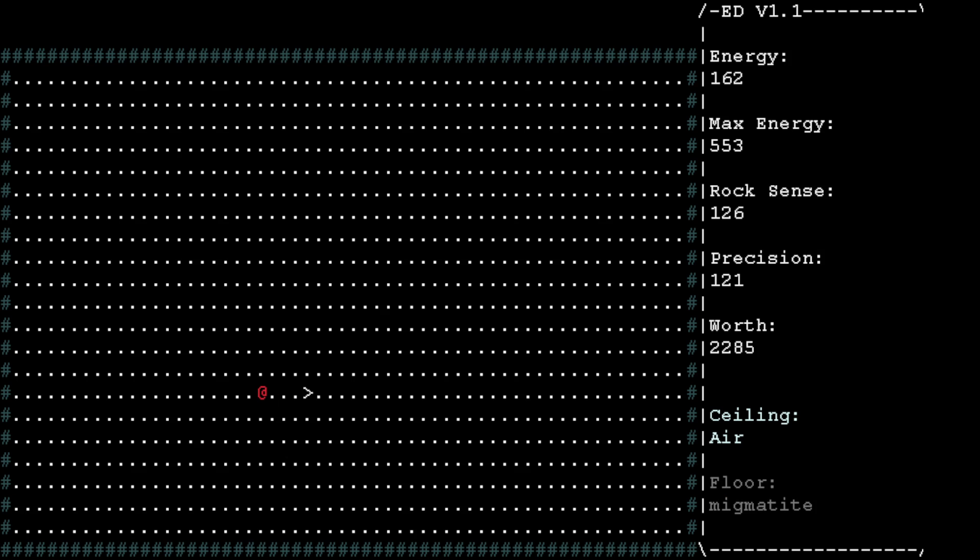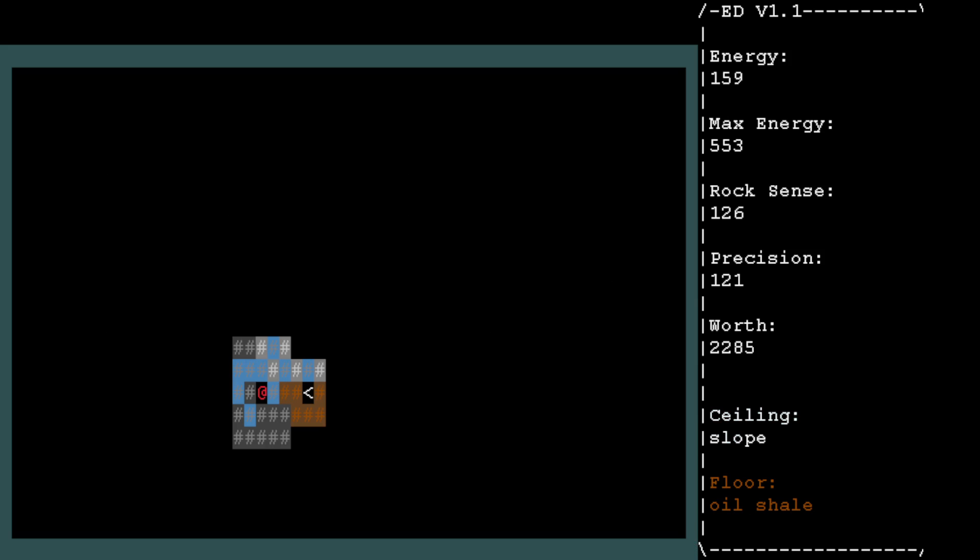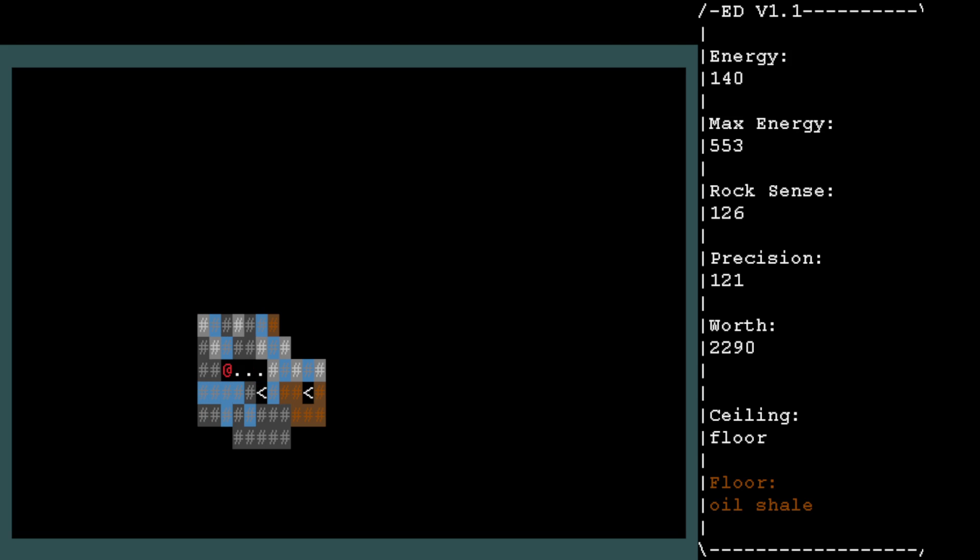The greater-than and less-than sounds — they basically make things descend down this way. That actually adds a layer to this game that I didn't realize existed. Basically, when I was doing this earlier, I never actually went down. I just basically tested it out to see if you could do that. If you press greater-than, you can actually mine down into these walls here, which is useful for going further down.